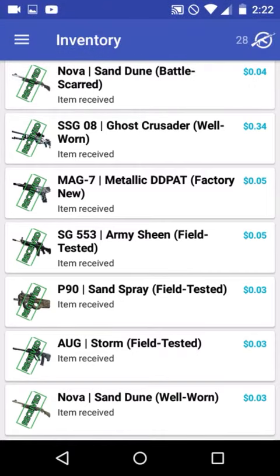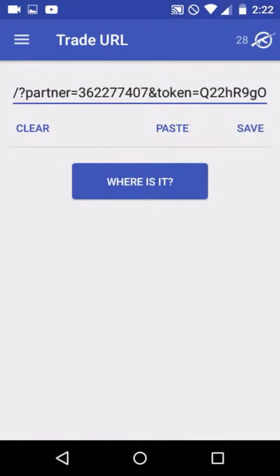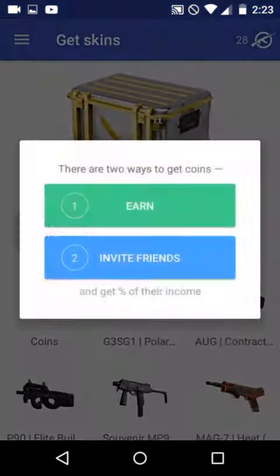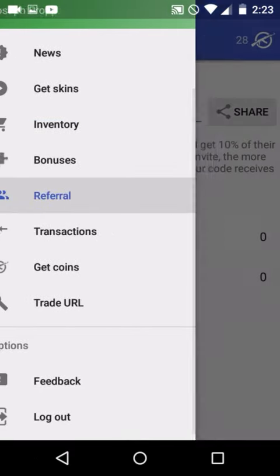...transferred it to my account. You want to go to 'Trade URL,' paste your URL in here, and save. Then when you get enough points, go to 'Get Skins,' press 'Get Cases.' Also, that's my referral code — just press that, and that's pretty much how you're gonna get your points.